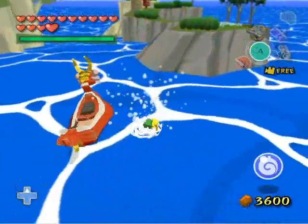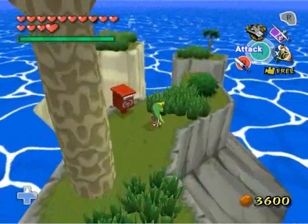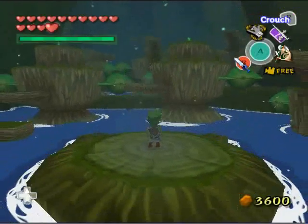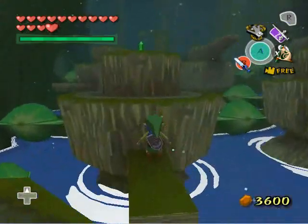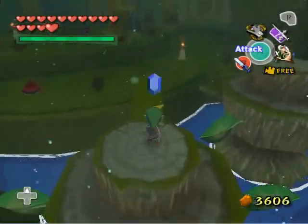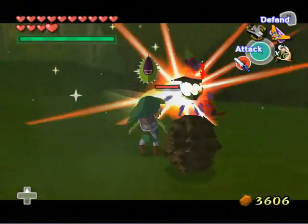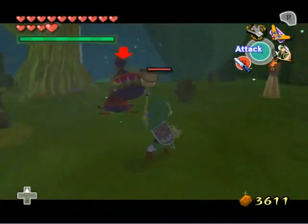First we go to square B7, Cliff Plateau Isles. This is the longest and trickiest of the trees to reach — if you remember the first time we went through here, we went through a cave and burned away the wooden planks blocking the exit. We have to blitz through this cave very quickly. The 20-minute time limit is a bit lenient, but you don't have much time to dilly-dally. I'm going to kill these enemies so they don't waste even more of my time.